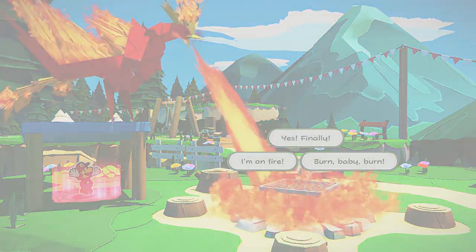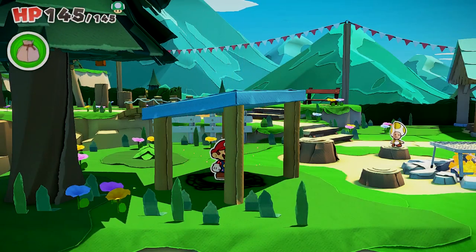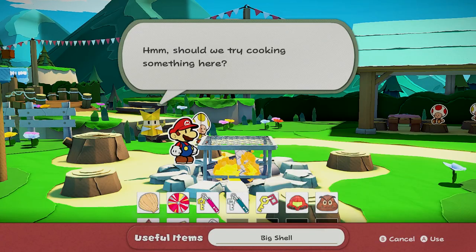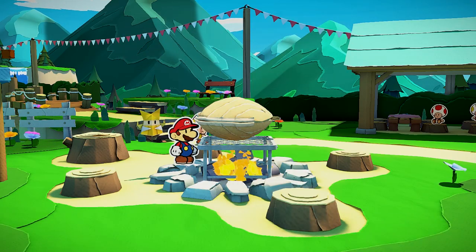Now head back to the cabin. There will be an elemental spot where you can light the fire. Light the fire with your firebird, then go over to the fire and toss the clam on top of it.